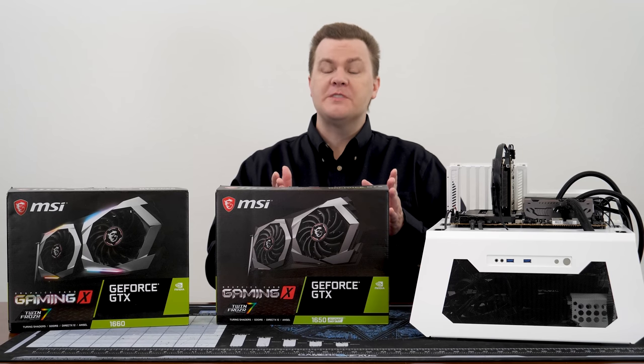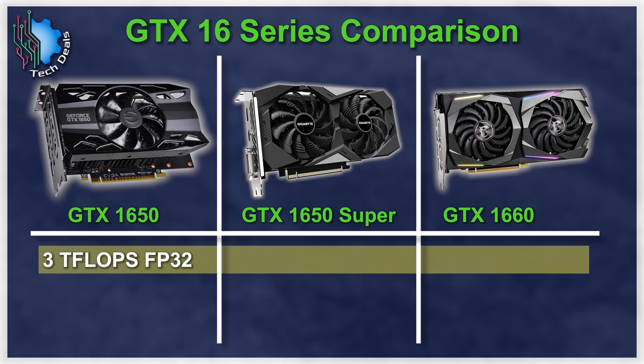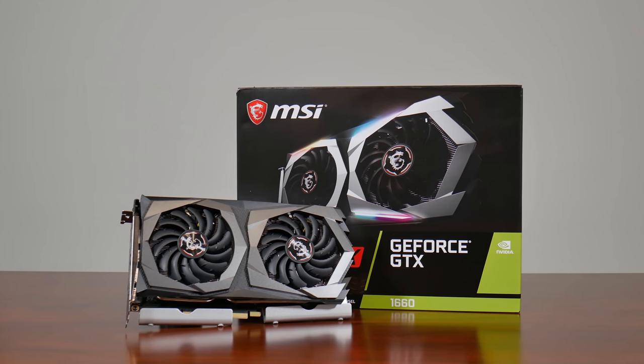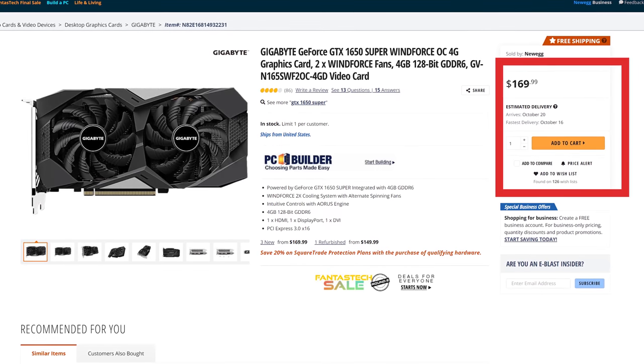To put the performance spread another way, consider that the standard 1650 has about 3 teraflops of raw FP32 compute power. The 1650 Super has 4.5 teraflops, and the 1660 has 5 teraflops. The 1650 Super is actually 75% of the way towards a 1660 over a 1650, yet it's priced very reasonably at $170, at least at the time of this recording.